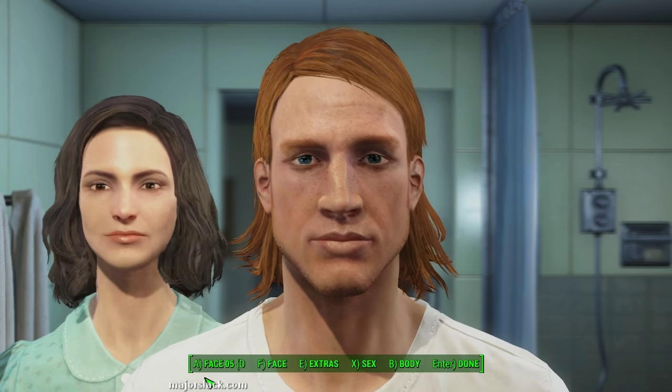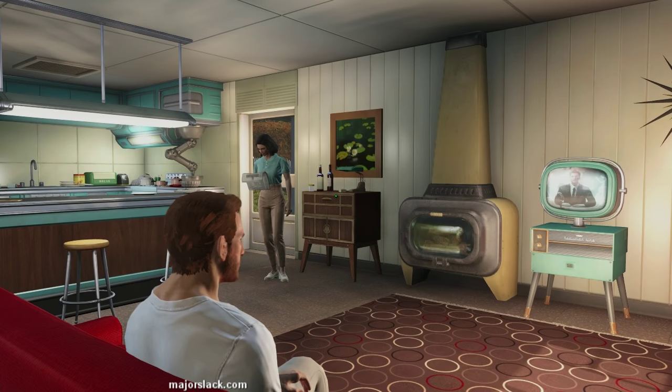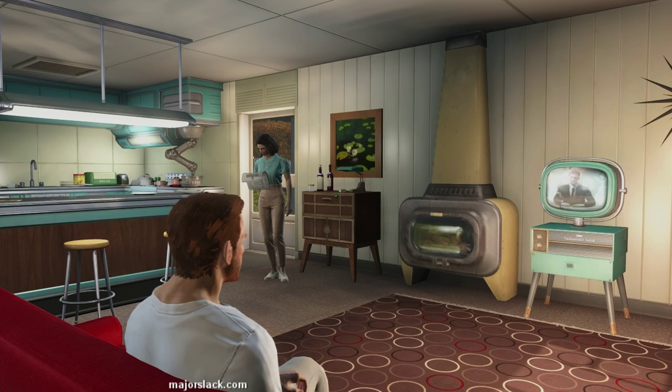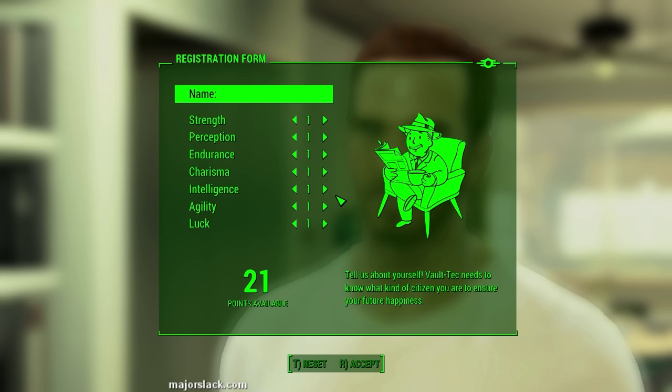Alright, so you booted up Fallout 4, watched the opening cutscene, played with your character's appearance a little bit, and you're in the game. So there you are, having your morning coffee, watching the news, and just basically minding your own business when the doorbell rings. And this guy hands you a registration form with seven attributes listed on it. And you're supposed to distribute 21 points in these seven attributes, whose names are arranged to make an anagram: SPECIAL.